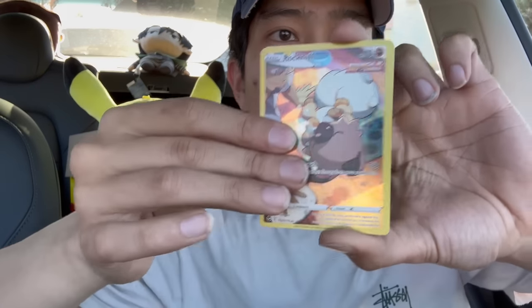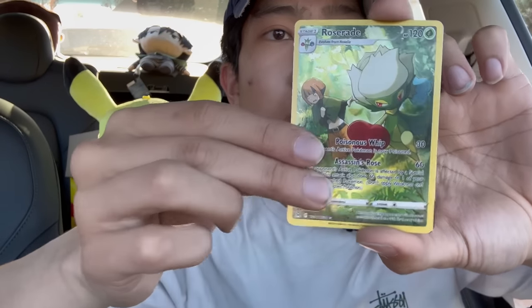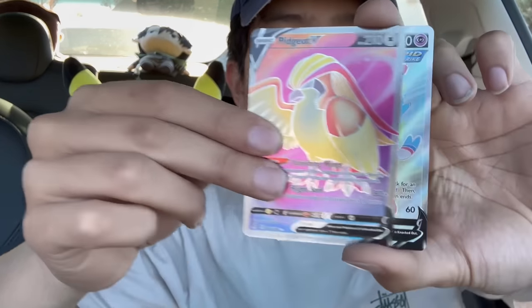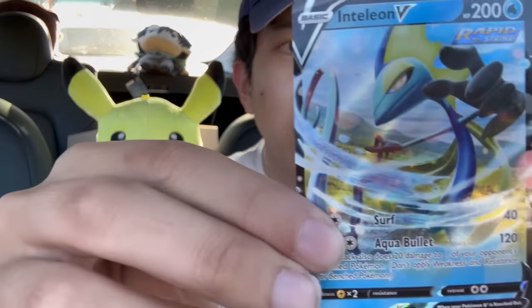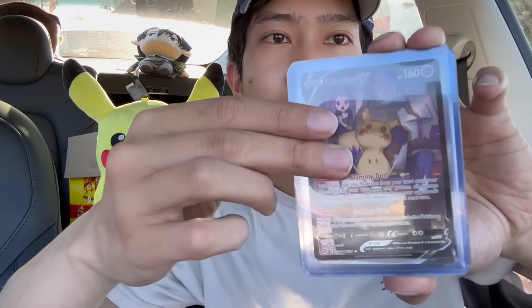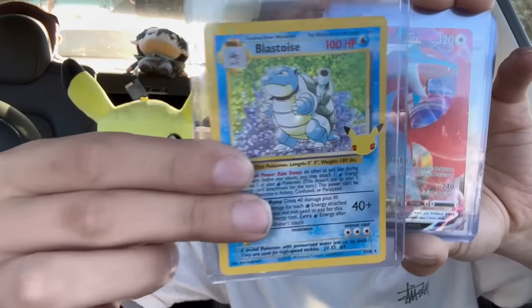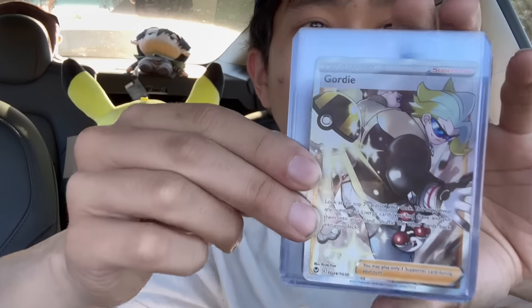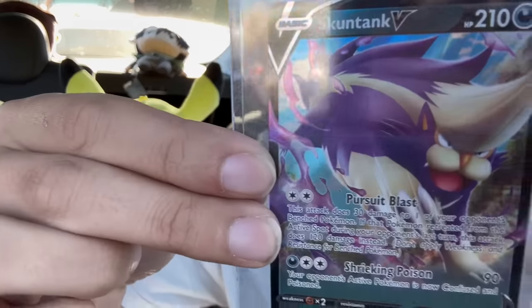Let me recap for you guys. From Pokemon Card Vending Machine number one, we have Jynx, Rockruff, Radiant Alakazam, Chonkichu, Spiritomb, Roserade, Pidgeot V, Sylveon, and Gyarados V, and last but not least, Inteleon. And from Pokemon Card Vending Machine number two, we have Mimikyu, Conkeldurr, Mewtwo, Suicune, Blastoise, Salamence, this nasty Trainer card, Superior Gold, this Raccoon, and Evolutions Pidgeot. I don't know, guys — this is a hard choice. Leave in the comments down below which one you think won.